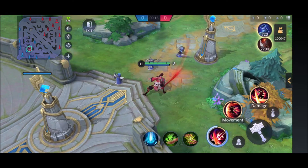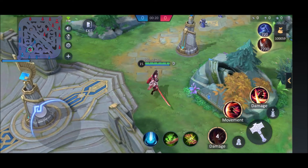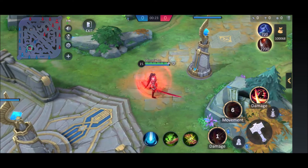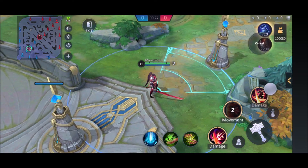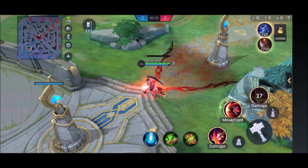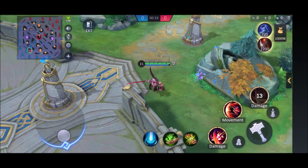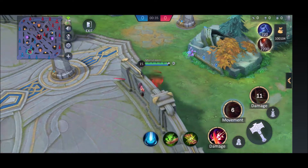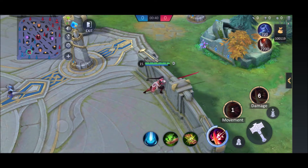Don't use Skill 1 as a movement booster to travel from one lane to another faster, because you actually move much faster just walking. Using it that way also risks losing your Sharpen stacks. Only use Skill 1 to deal damage on enemies.